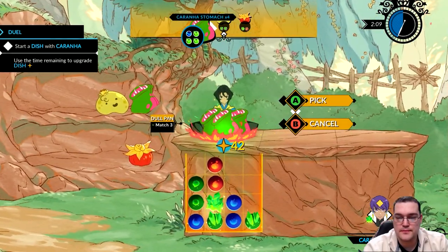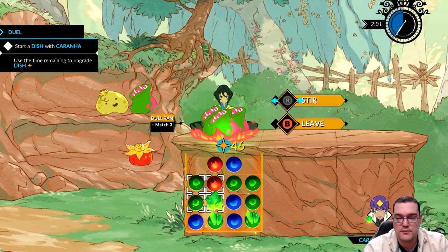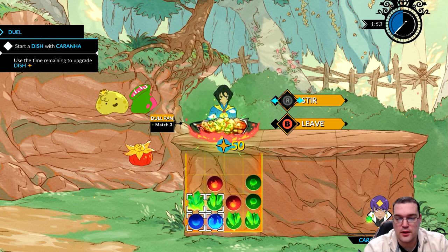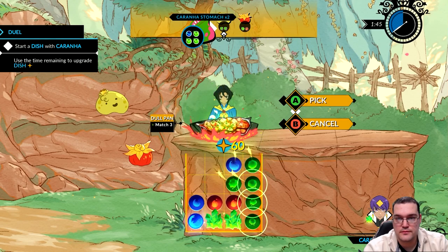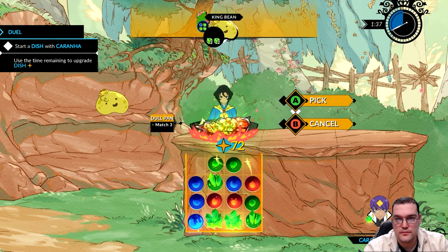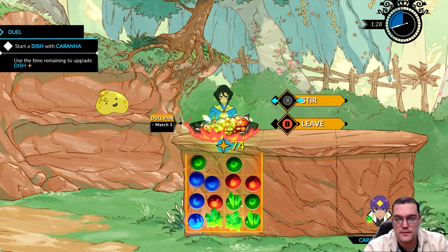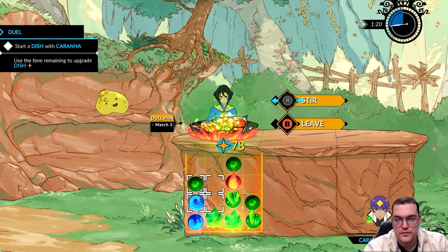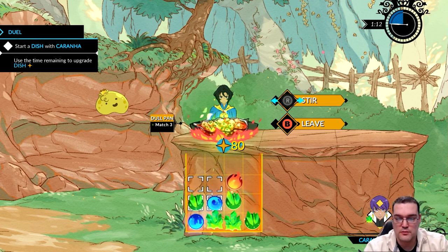With time still comfortable, we throw in more ingredients and stir things up. We rotate gems to create matches, add more ingredients from the pantry, and stir again. We've added a little spice to the dish, which gives us another one of the bigger green gems.